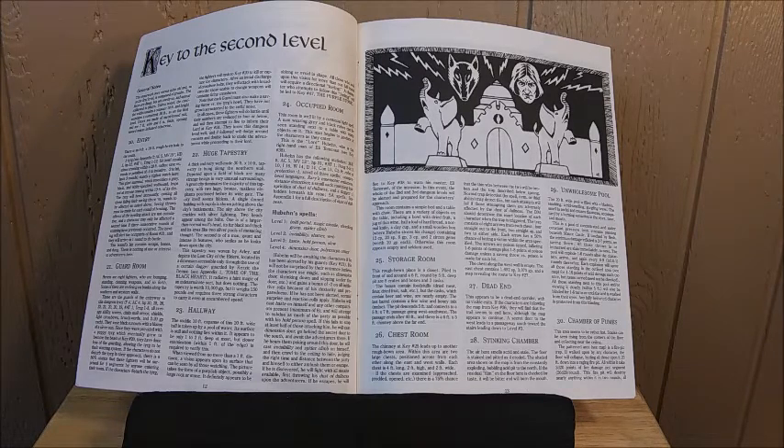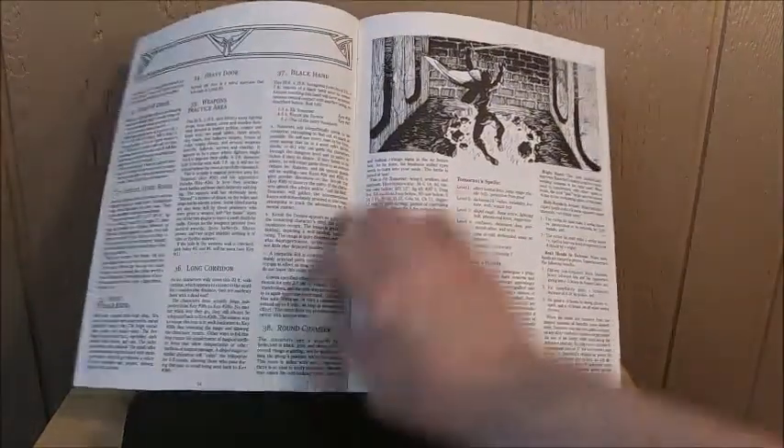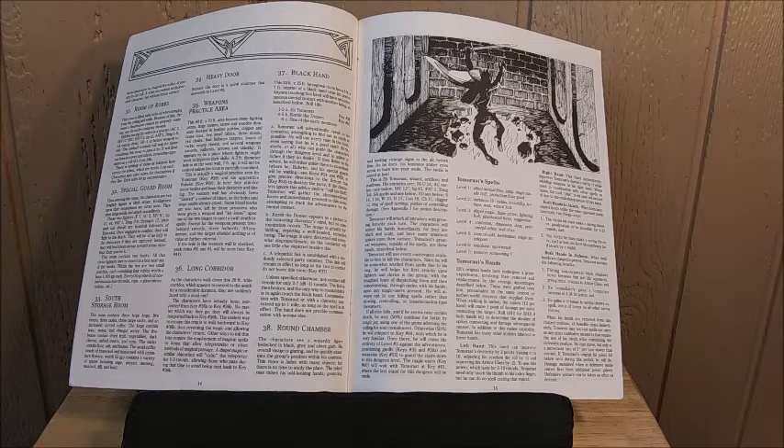Room 29, the Unwholesome Pool — the acid pops out and causes damage, and every zero to nine rounds it bursts up and causes four to sixteen points of damage to anybody in the area. There's no saving throw — it's just an area to avoid. Room 30, the Chamber of Fumes, is nasty: there's a fire pit beneath the floor. If you walk on it, the floor gives way and you fall into the fire pit taking a ton of damage, as the illustration shows.